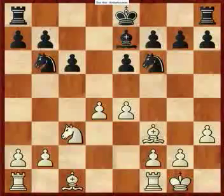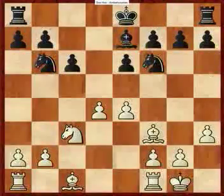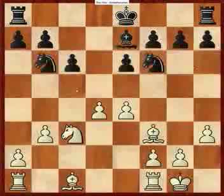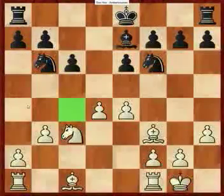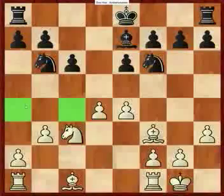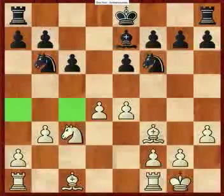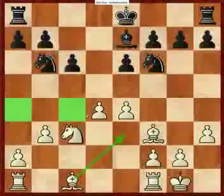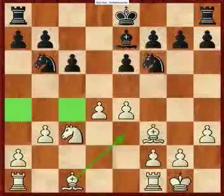Knight b6. Then b3 — I just wanted to prevent him from playing his knight here at some point. Say I moved my bishop here to defend the pawns; I didn't want to have to deal with that. So just b3. Prevention.